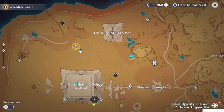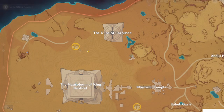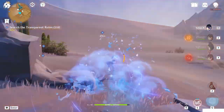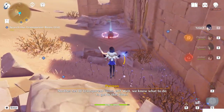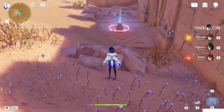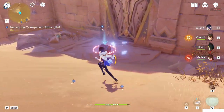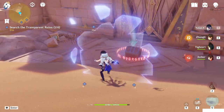Let's go to the next one. We have to walk there because this teleport waypoint is underground. Here we go — the second one, another set of transparent ruins. That is probably our goal: this chest here.